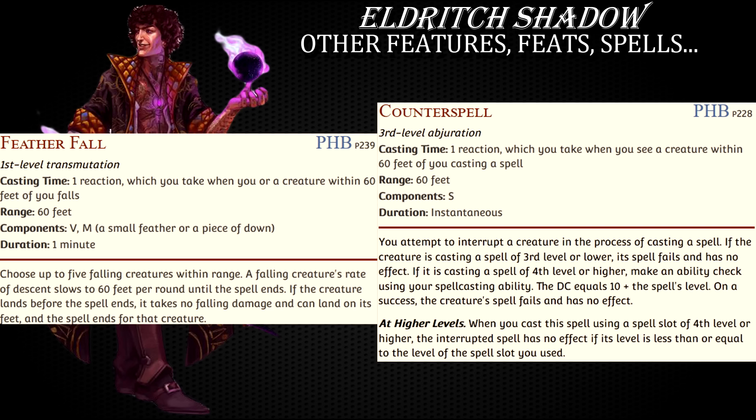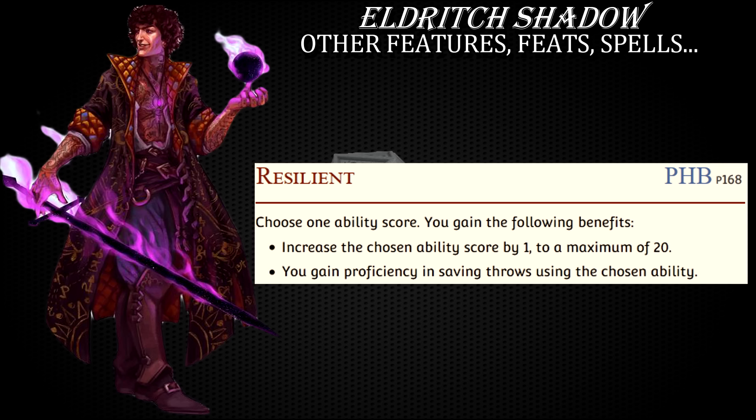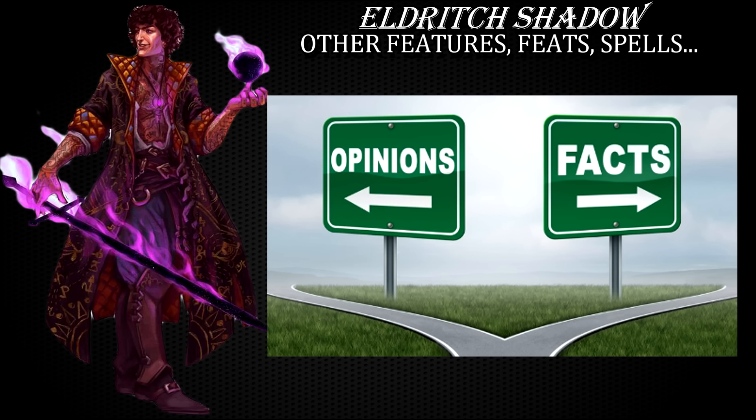With seven ability score improvements, fighters can afford to take one or two more feats compared to most other characters. Besides Sentinel and War Caster, you will want to take Resilient Wisdom as soon as you can, because wisdom saving throws are the most frequent mental saves in the game. And here's a point in this video which may or probably will spark some controversy and discussion in the comments below.